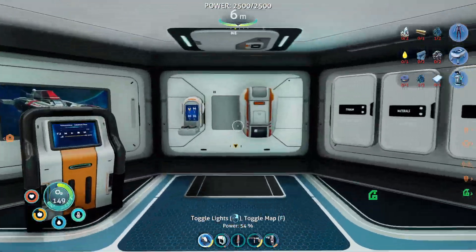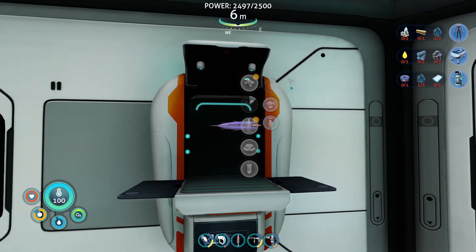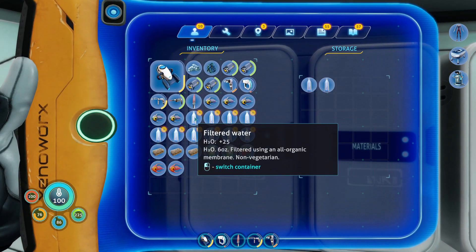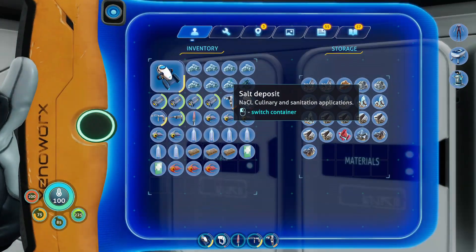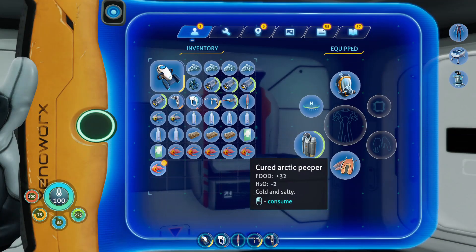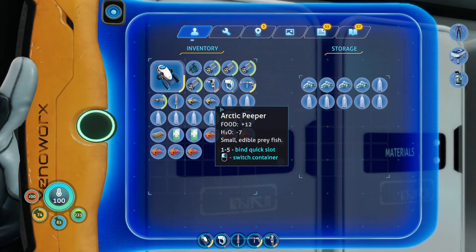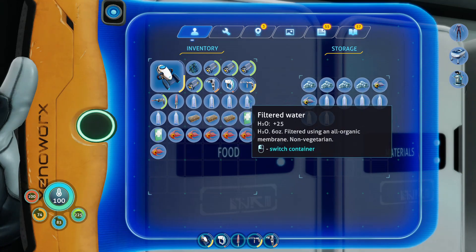I've gone ahead and grabbed a ton of fish — probably more than we're going to need — so we're going to put some of these in a locker. Let's go ahead and turn the bladderfish into water really quickly. I think we should actually change this locker into a food locker. We can put our extra water in here, and I want to turn a few of these arctic peepers into cured peepers. We have plenty of salt, so we can put that in the food locker as well. Now we have plenty of food and water.